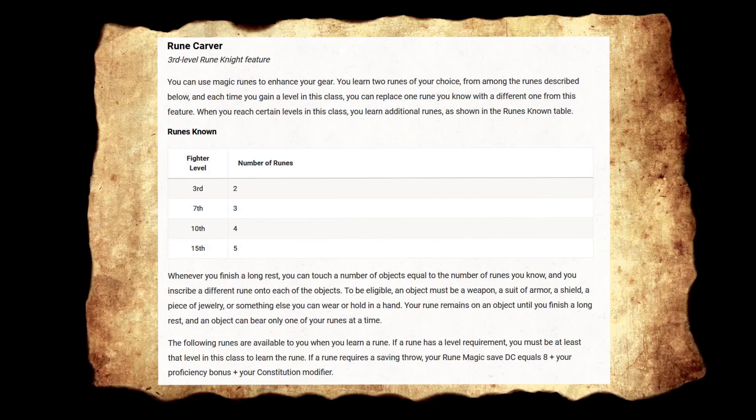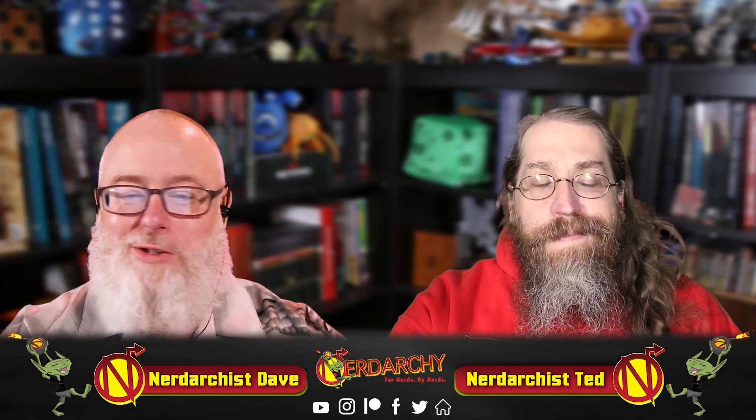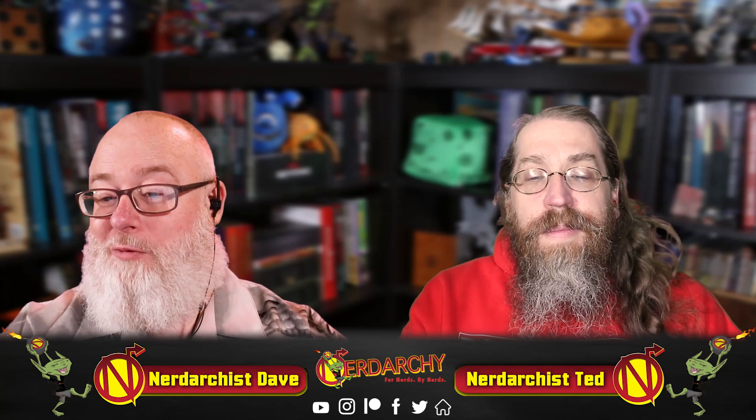Whenever you finish a long rest, you can touch a number of objects equal to the number of runes you know and inscribe a different rune onto each. To be eligible, an object must be a weapon, armor, a shield, a piece of jewelry, or something else you can wear or hold. Your rune remains until your next long rest, and an object can bear only one of your runes at a time. If a rune requires a saving throw, your rune magic save DC equals 8 plus your proficiency bonus plus your Constitution modifier.